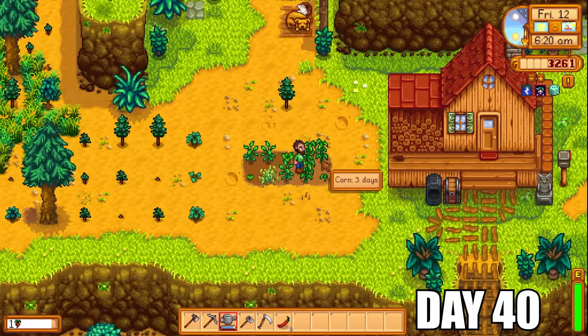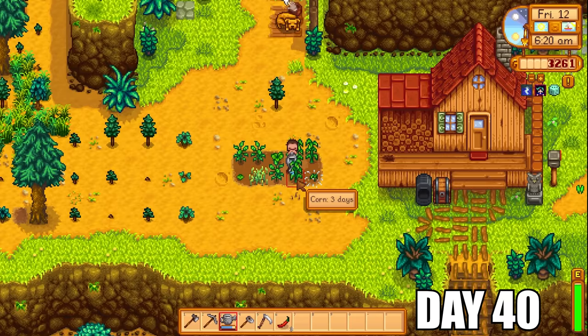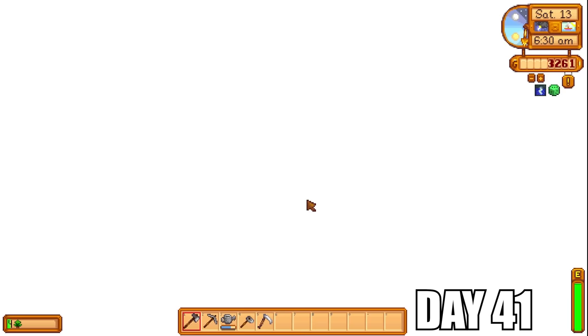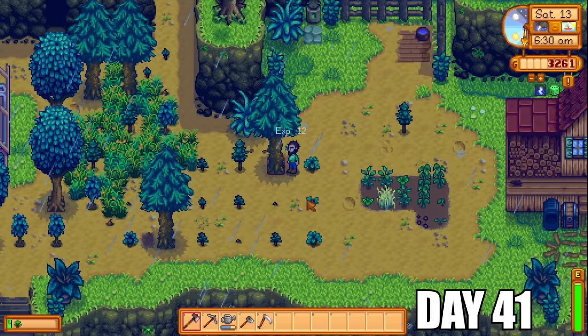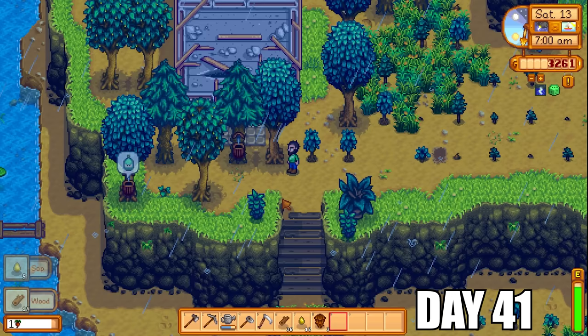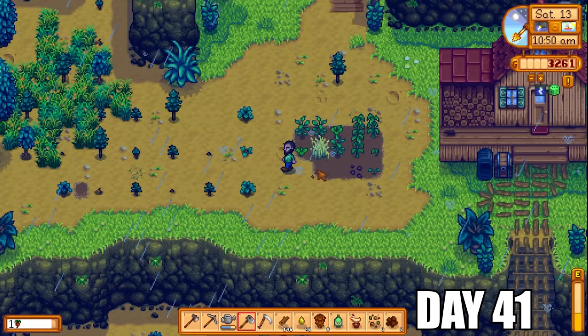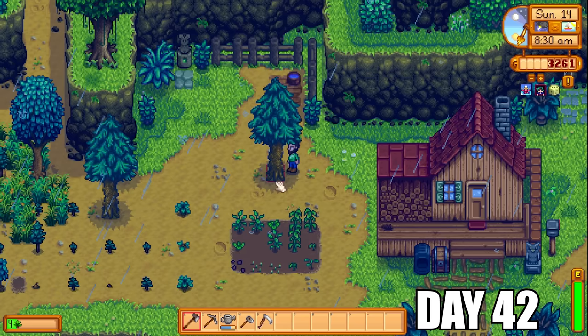I'll more than likely sell all these items when I get to the end of the season. Getting more mixed seeds from hoeing spots was absolutely great — on the farm you can get clay, artifacts, or mixed seeds. Any mixed seeds I got I planted straight away. I got my very first oak resin today — I'd save that because I could try to make a keg later in the video. If I can get my farming level high enough, I could use the keg to make some wines that would bring in really nice money.